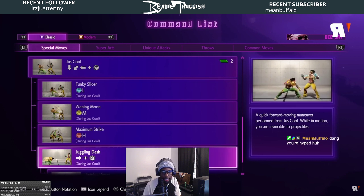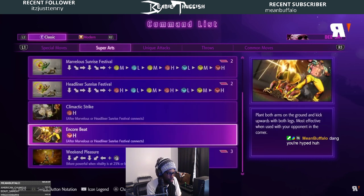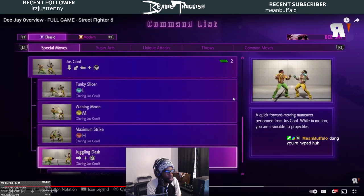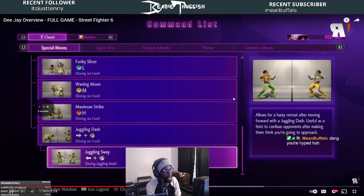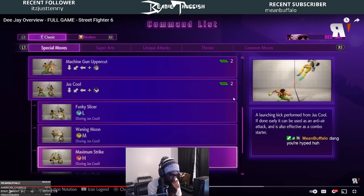He also has movement option follow-ups — done early to anti-air, or using Buffalo Punch during the sway to retreat, keeping DJ at a safe distance. Just Cool EX is actually an anti-air. You can see it in the top corner — he'll do it in one of the videos.